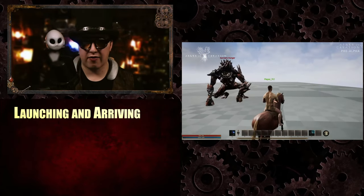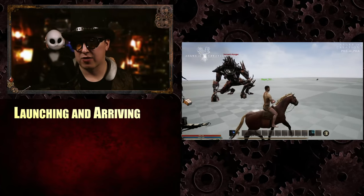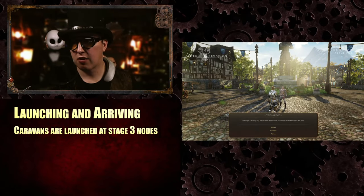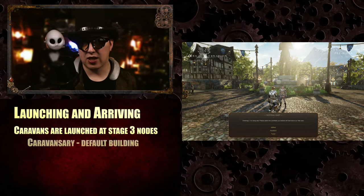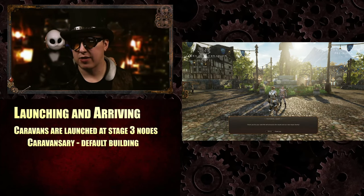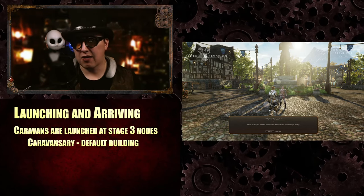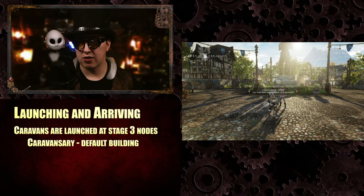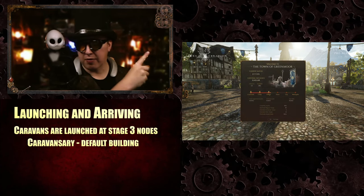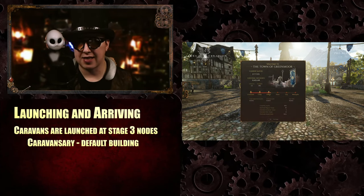When you want to launch a caravan — this is all new information for 2022 — caravans are only launched at stage 3 nodes or higher. Because at stage 3, there's a caravansary, which is a default building that comes with the node. The caravansary is not one of the mayor constructible plots that the mayor has to choose.